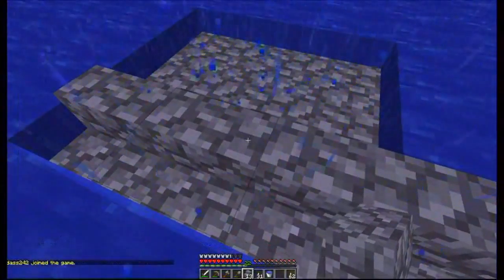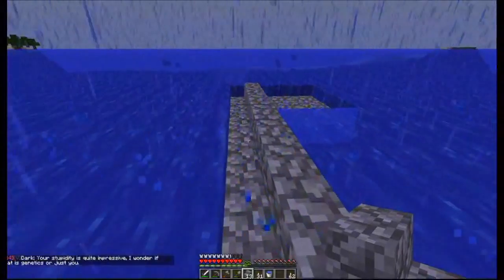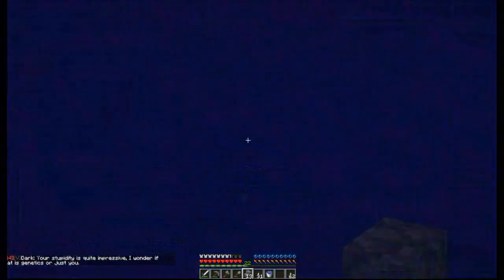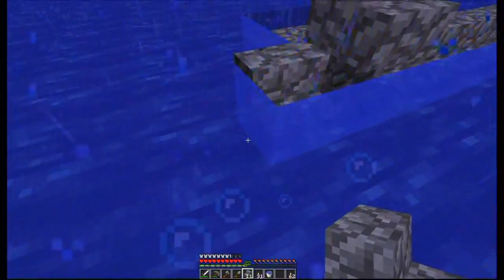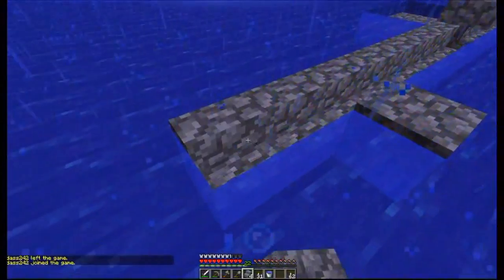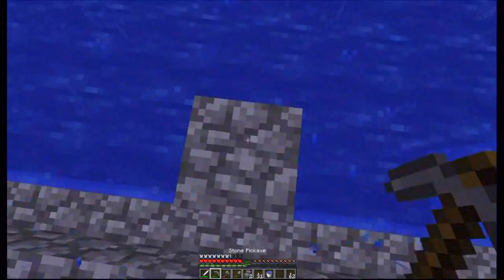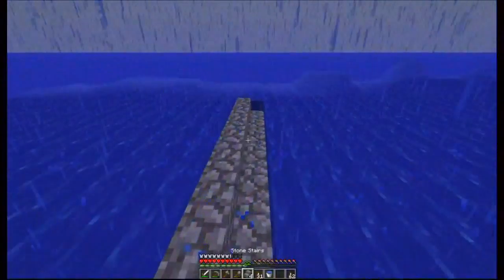This is going to be my center, so I'm counting one, two, three, four, five, six, seven, eight, nine — I'm going to go nine away from the center. This is going to end up being 17 by 17. So one round we go: two, three, four, five, six, seven, eight, nine. Then I'm going to square off these corners here and over here as well. Let me recover some of this and square off these corners.